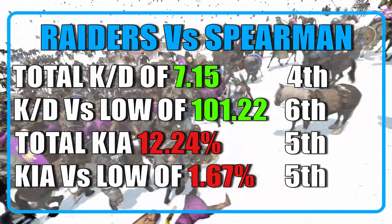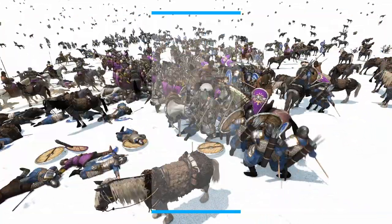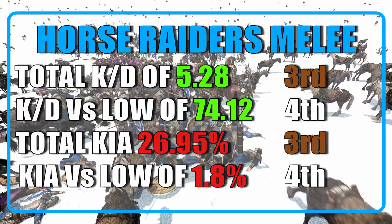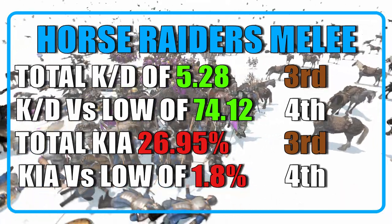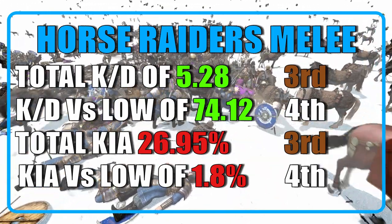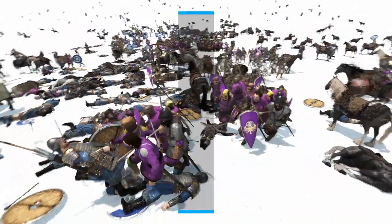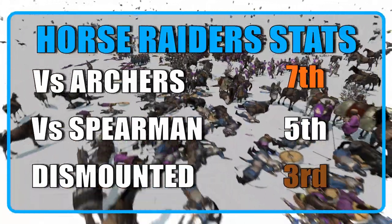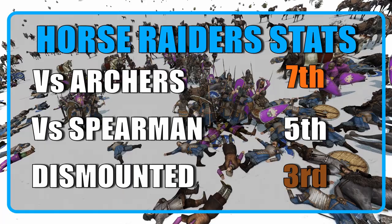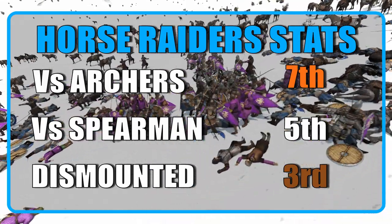The raiders lost 12.24% of their units and ended with a casualty chance against low tiers of 1.67%. When considering melee efficiency, the raiders ranked 3rd with 2 3rd places and 2 4th places, with an average KD of 5.28 and a KD versus low tiers of 74.12. The raiders ended up losing 26.95% of their units and averaged a 1.8% casualty chance against low tiers. As we can see from the stats, this unit is quite bad against projectile units and is below average at dealing with infantry while mounted. This unit seems to be designed to be dismounted in most situations, using their horse to get into a flanking position, as they are an above average unit when fighting on foot.